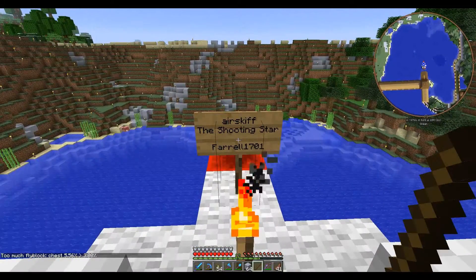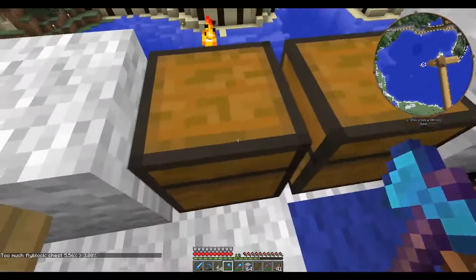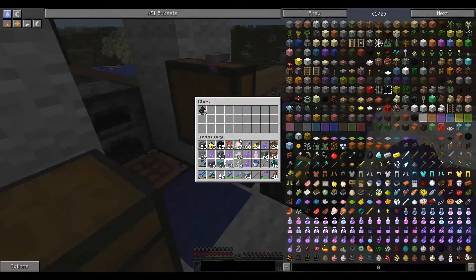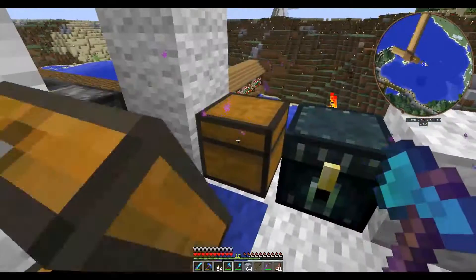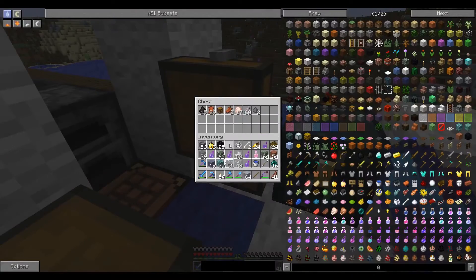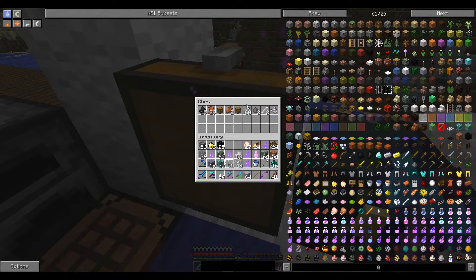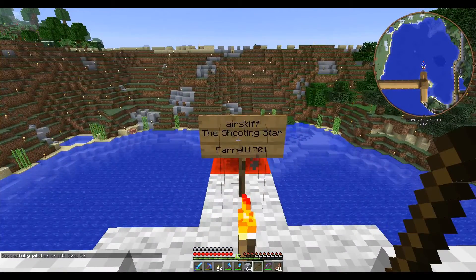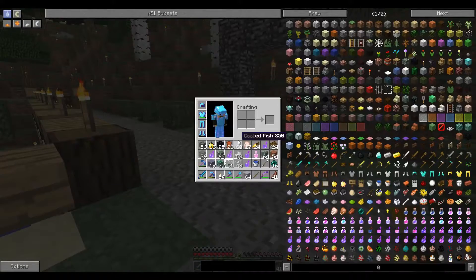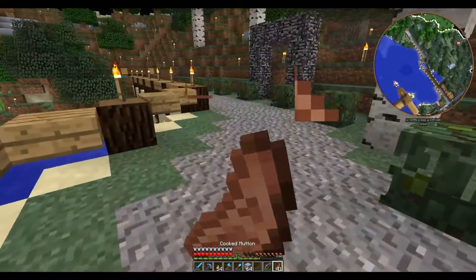I kept the charcoal out as an emergency flight system if needed. The flyblock configuration is different here because this is not running with the same configuration as what we had in place on Spawncraft, so the actual flight requirements for all the craft are going to be a little bit different. I'm getting a response out of it though — too much fly block in the chest.